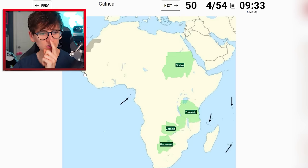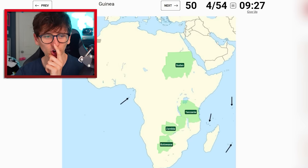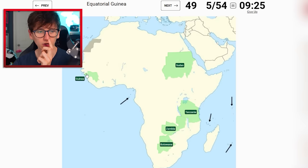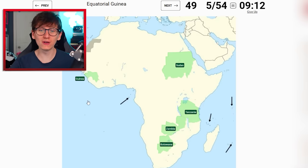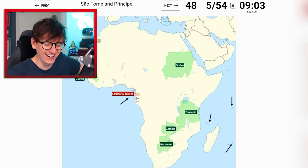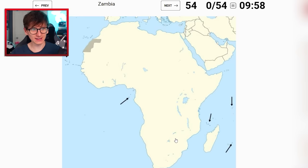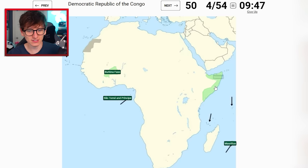Guinea - wait, Guinea-Bissau is the little mouth, Guinea surrounds Guinea-Bissau - is that correct? I've forgotten everything. I'll try it. Equatorial Guinea - you cannot be throwing me Equatorial Guinea six countries in! I'll aim there... Zambia - okay. Burkina Faso - nailed it! São Tomé. Mauritius is just there. Somalia - this big fella. Democratic Republic of Congo - just click the middle.